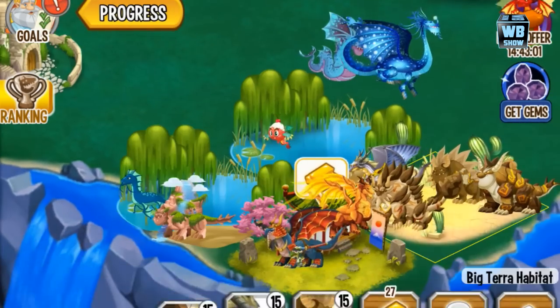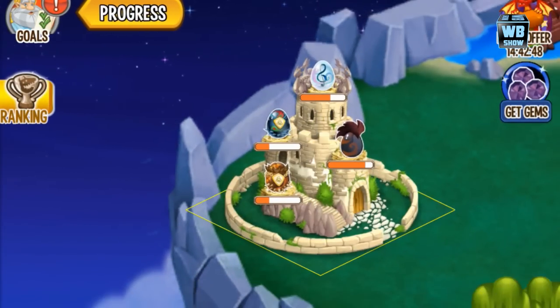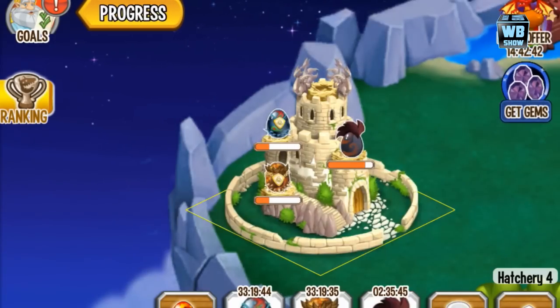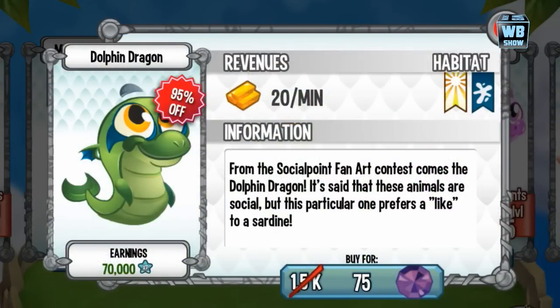Let's pop some of this gold stuff and then make that purchase, but we want to make room first. The Cerberus dragon is still hatching, so we're going to fast-forward the music dragon and then sell that because I don't have room for it. Let's go in here — surprisingly the Dolphin Dragon is right there with the Mother's Day dragon. I didn't make a video on it, but it's 75 gems and you can't breed it.